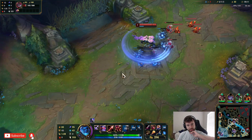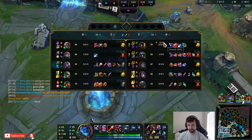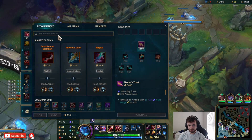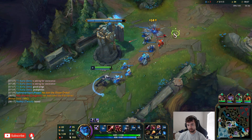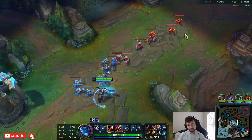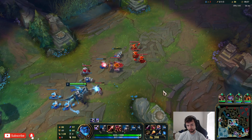We're getting to pretty big spike points. I'm going to go for the Recurve Bow because it gives on-hit damage, so if I'm auto-attacking people we're going to be doing a lot. I'm glad we have a Twitch as well - Twitch is a pretty good scaling champion. He's probably based, so I will just not touch the wave here so we can freeze it a little bit before he arrives back.